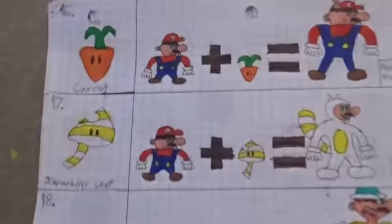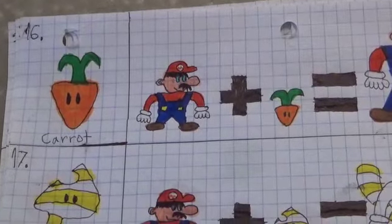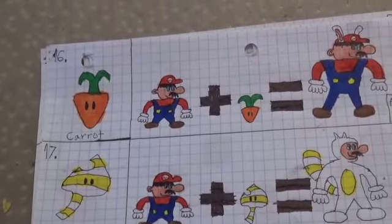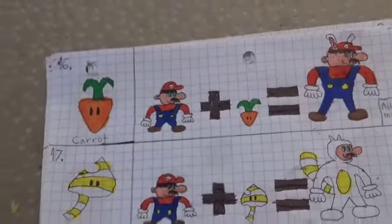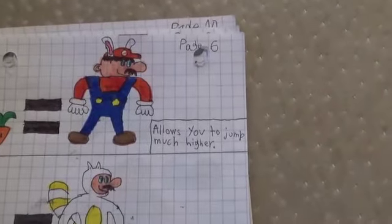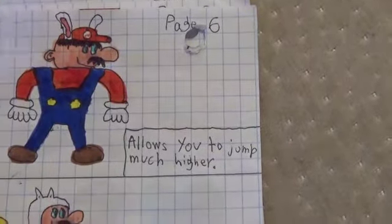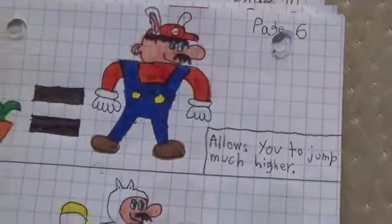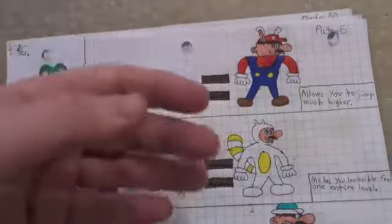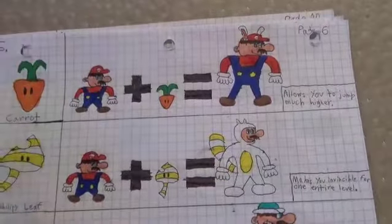Carrot. It was in Super Mario Land 2 and allows you to jump much higher. It's basically just Mario with bunny ears or something, and I think that was the only game it was ever in. And if you don't own a Game Boy, which who does at this point, you're probably not going to have heard of this one unless you've looked at the Mario wiki.